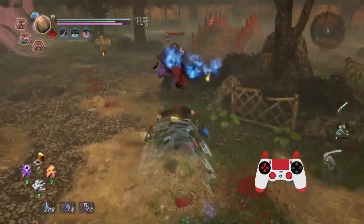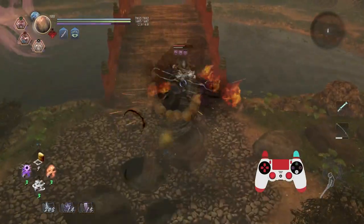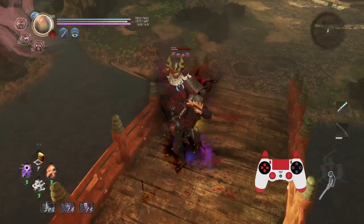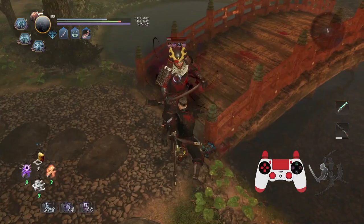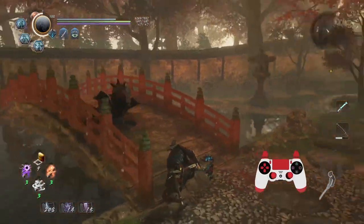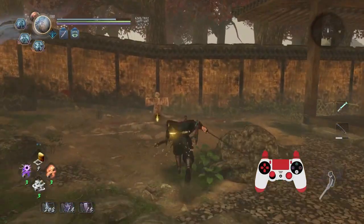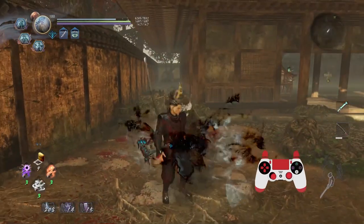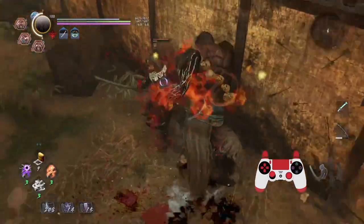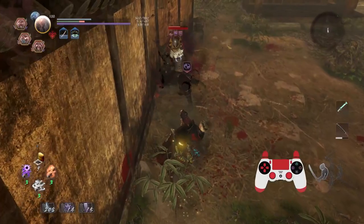Not bad for three Anima. The water application may not be anything remarkable, but again, it's three Anima — that is basically nothing. Onyudo is going to be the harder one to use, in my opinion, simply because it's not the best against humans. Once they're out of ki, it's not like Onyudo can hit the ground. If they're blocking, it's okay, but it just doesn't feel as noticeable.